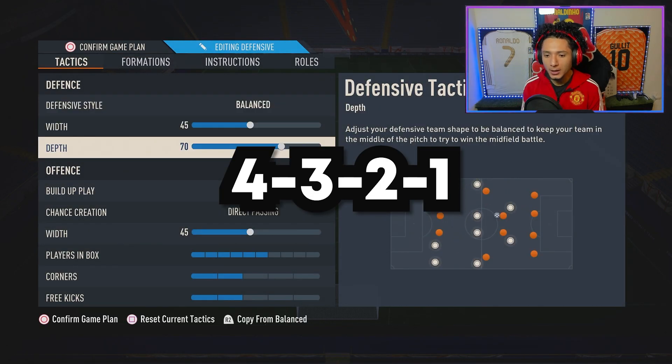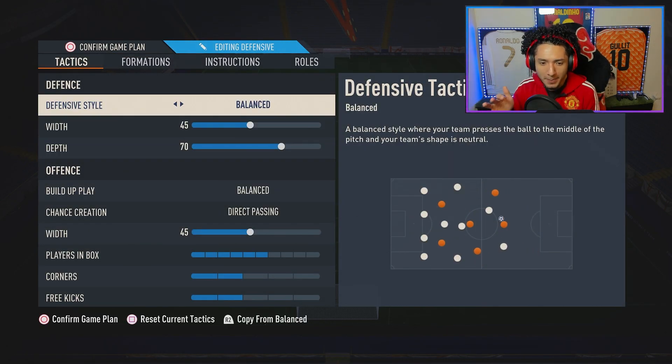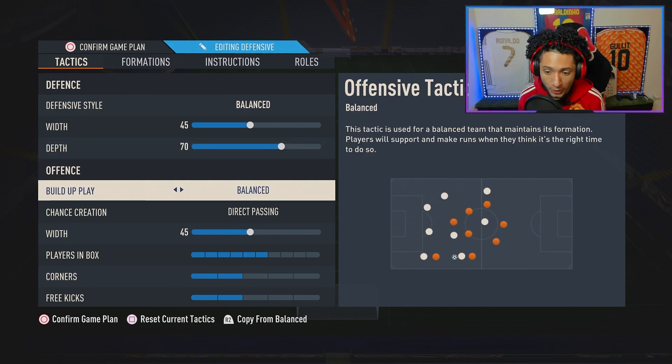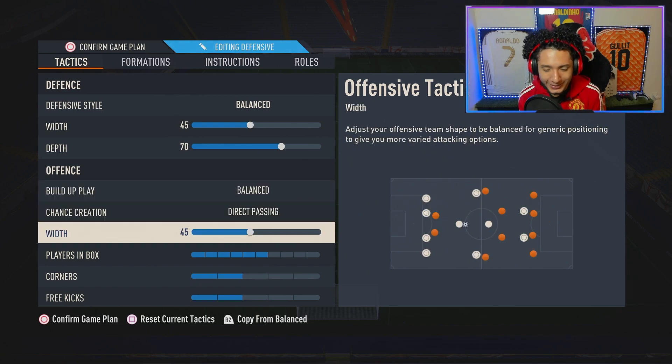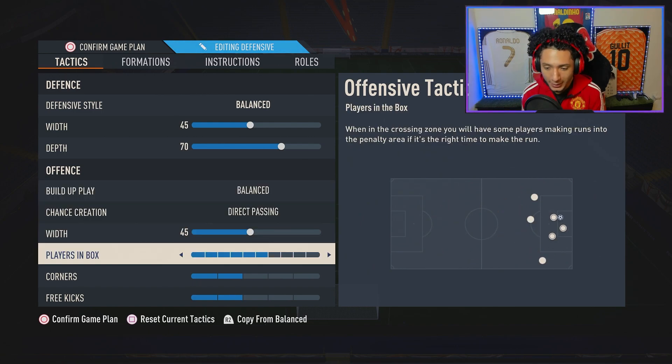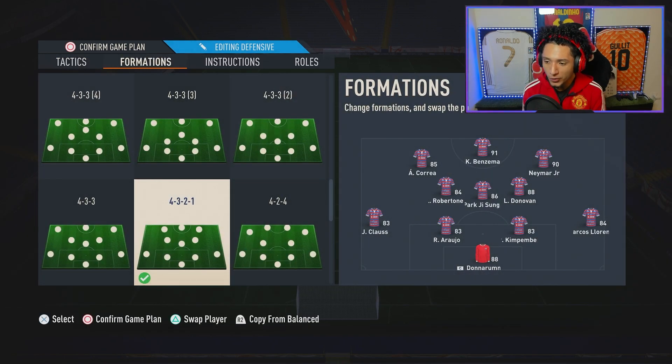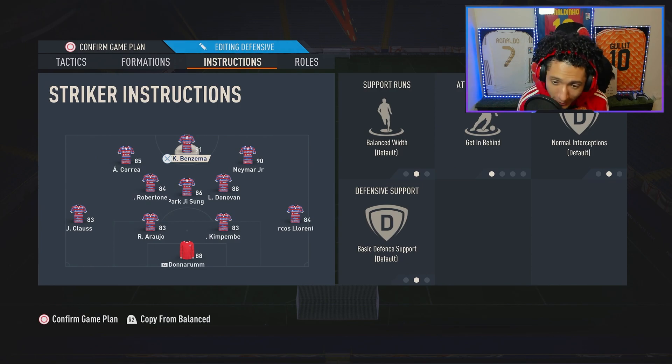The Defense formation — I wouldn't really call this a defensive formation because we have Balance at 45 and 70 depth. You could move the depth to 50; I have it at 70 because it does automatic offside traps. Build-up play is Balance, Direct Passing, 45 width, six players in the box, then two and two for corners and free kicks.